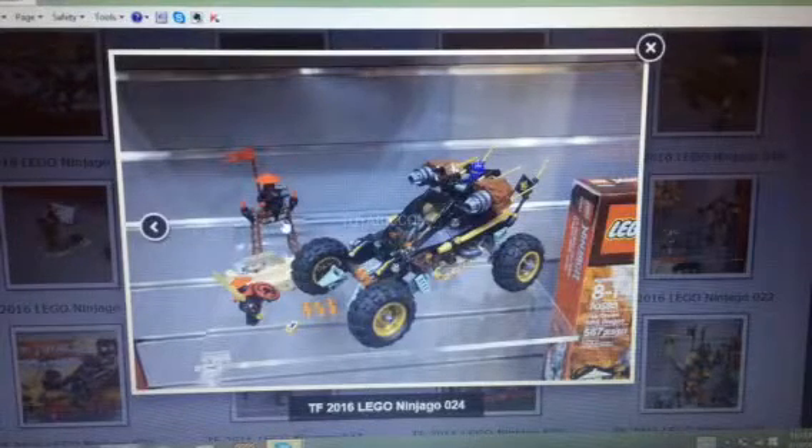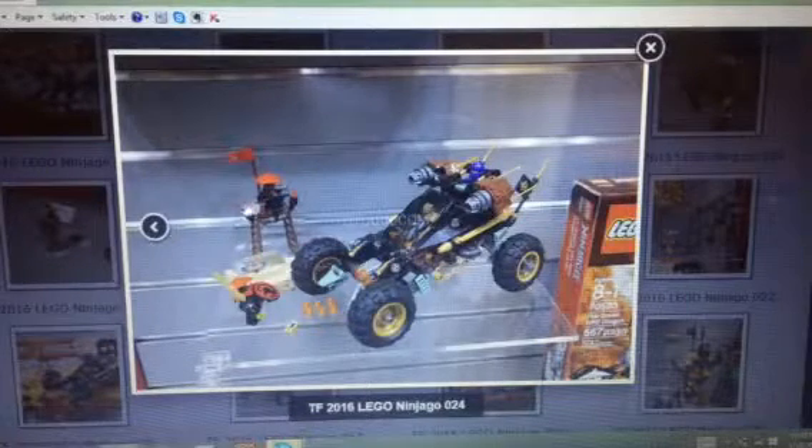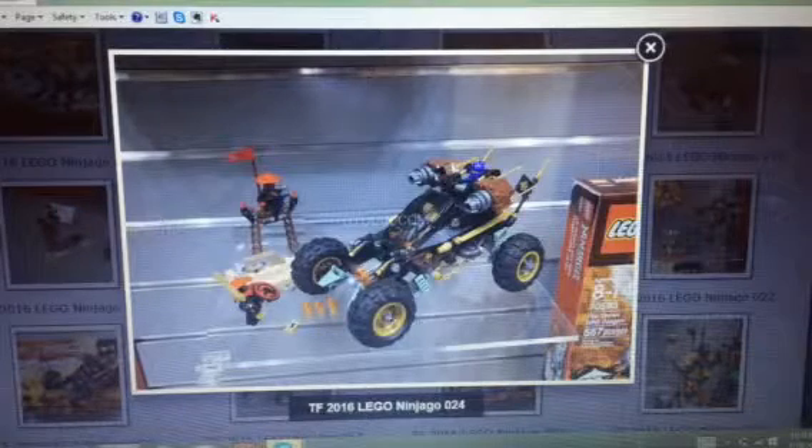He also comes with a shield, which looks pretty neat, and he comes with a tower. And there's a Stone Warrior over there. Okay, let's go to the Walk Rider.